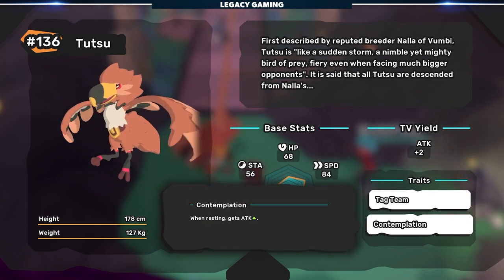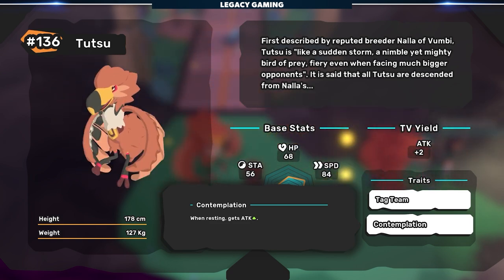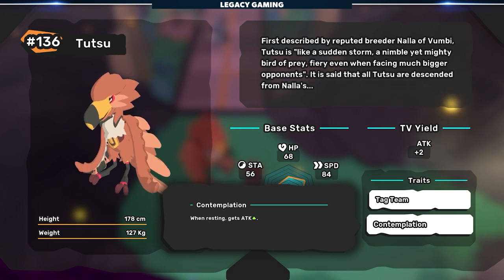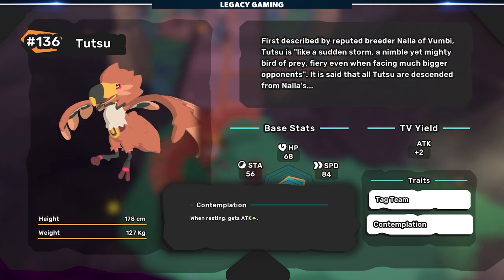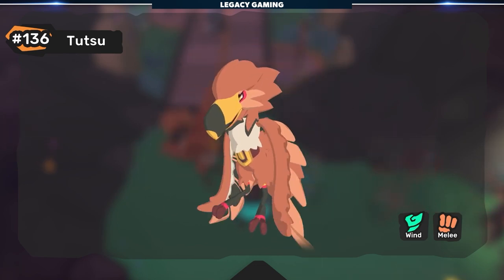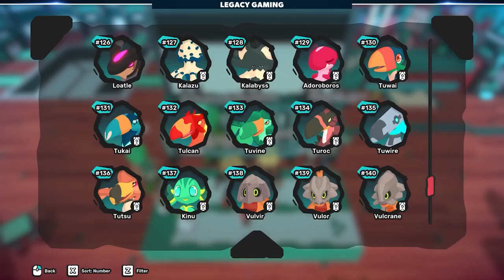The second trait, Contemplation, which you'll get if you evolve a Resilient T'Wai, will make it so when you rest, your Tutsu's attack stat will go up one stage. As a physical attacker, this is very good if you can keep it on the field safely. Tutsu also looks awesome and is a fine addition to Temtem. It comes in at number 136 in the Tempedia, fully completing the six possible evolutions for T'Wai.